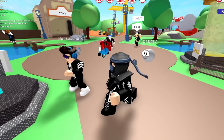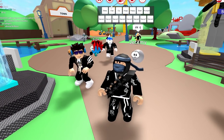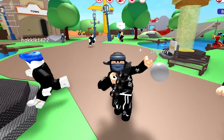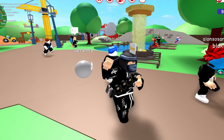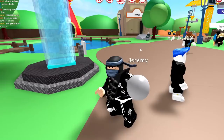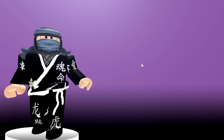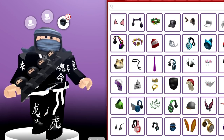Oh my God, I forgot about this. Look — we can make our ninja dance. We're a dancing ninja now. Callum the dancing ninja. Let's test out another outfit. Go away, naked ninja.